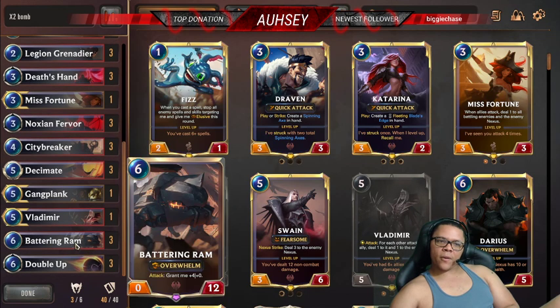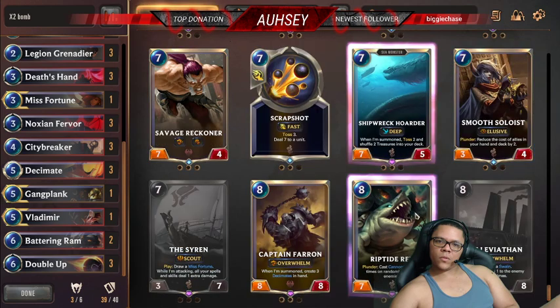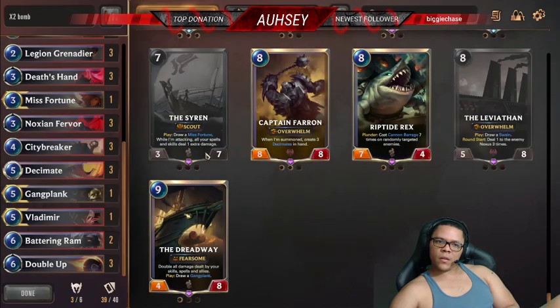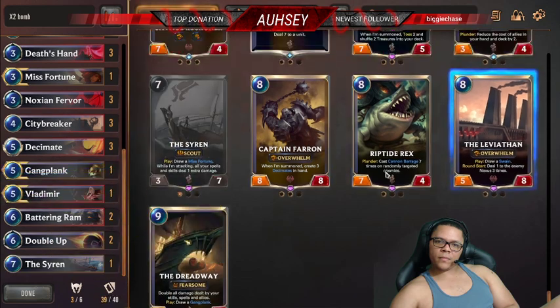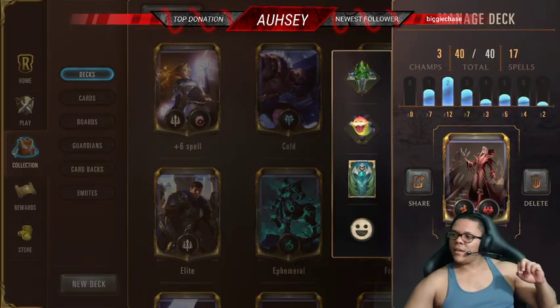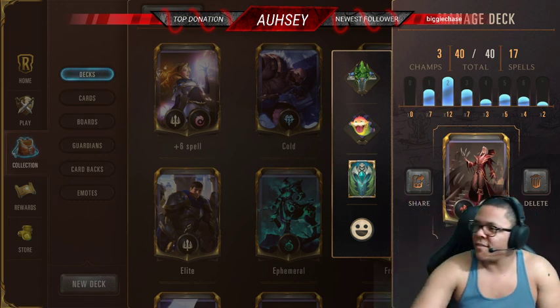I'll take a Battering Ram out and go down. This one's cool, this one's cool too — it's a Scout: play, draw a Misfortune. And I might as well throw this one in too — I'll take out the Double Up and put some crazy ships in there. Tell you by the end of this they're gonna delete these cards altogether. Alright guys, hope you enjoyed — we've hit our mark.